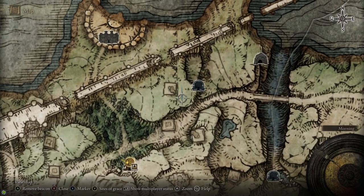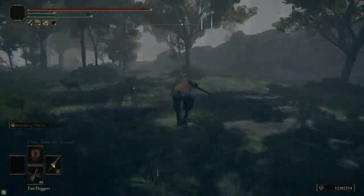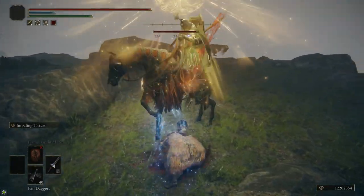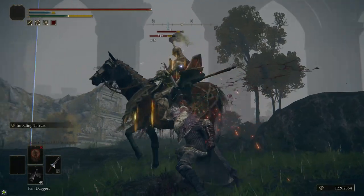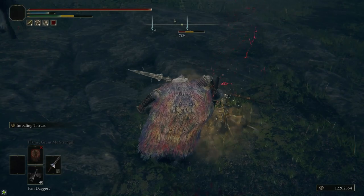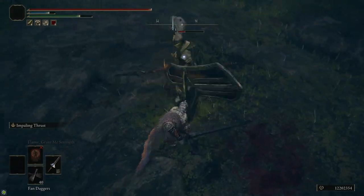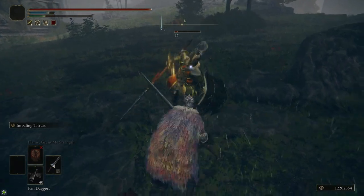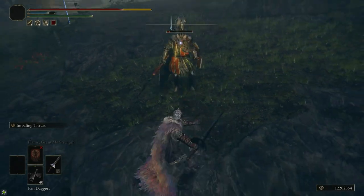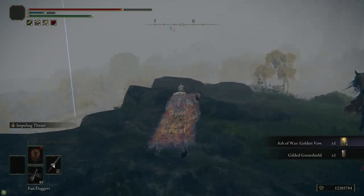After that, we're going to head north from the Warmaster Shack and come up to this cliff, where we'll grab the Golden Vow Ash of War and the Lance Greatspear. Over here you'll find a Knight riding around on a horse. He's pretty easy to kill, especially if you have Spinning Slash or Impaling Thrust. Just stance break him off the horse, that makes him fall off and then you can get a crit. I went for a charge attack too, but he dodged away and started blocking. If you have Impaling Thrust, you can hit him through his shield because it does shield chip damage.